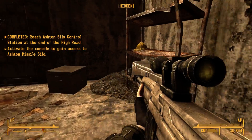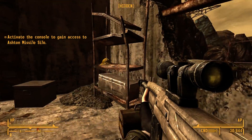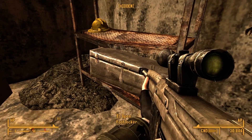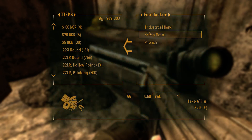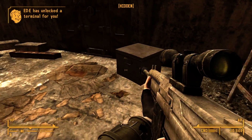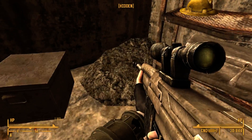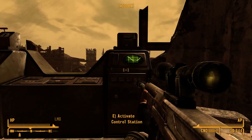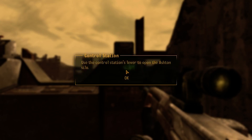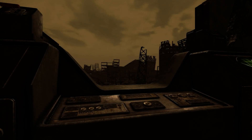Activate the console to gain access to the Ashton Missile Silo. It opened up for Eddie — that's right. Industrial Hand? Ignore his DT — oh, that's pretty cool. We're not going to take it, though if we really wanted it we could. Lever activated — oh, that looks like it activated something else.